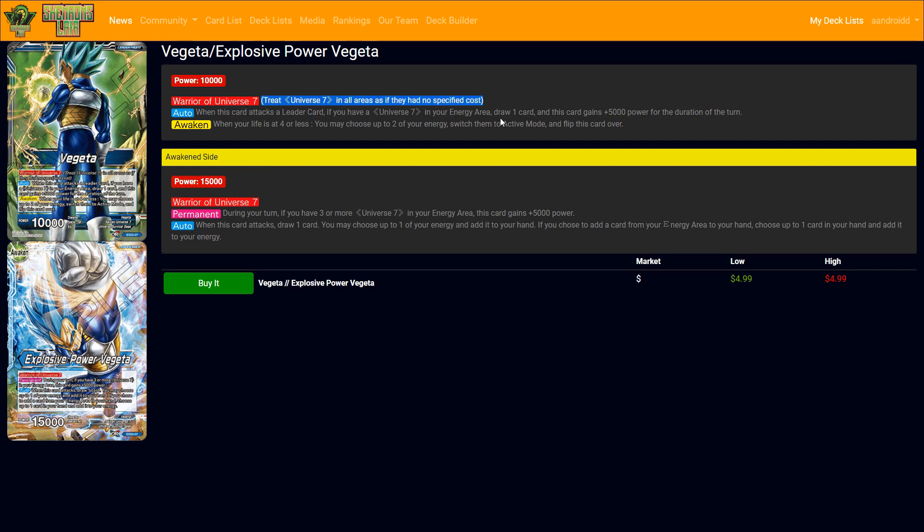This is a blue leader with Warrior and Universe 7 traits. If you didn't know already, he treats all Universe 7 cards as if they had no specified cost. So you can play three blue and then pay for Burst Attack Gohan - since he is a Universe 7 - for three red and not pay the specified cost. It's basically colorless, which is very awesome. Nobody has downplayed that one.